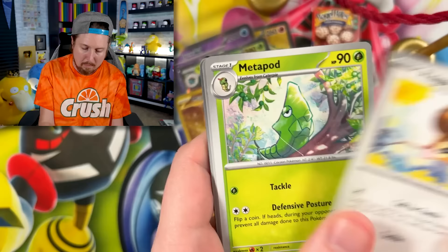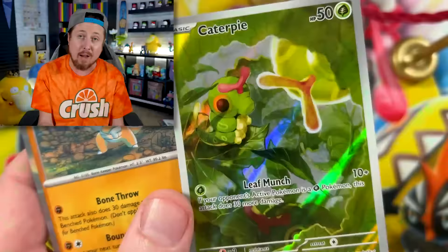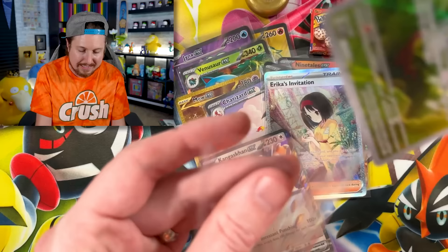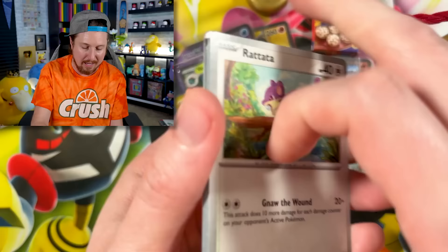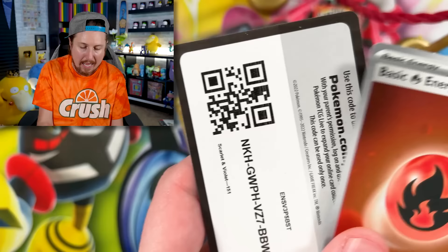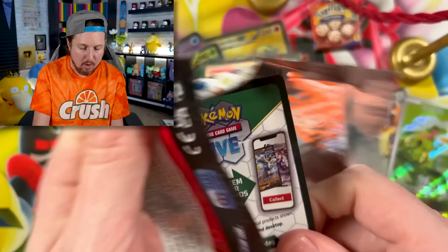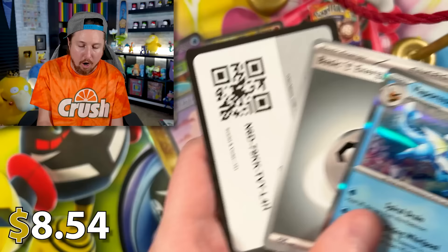We got Kangaskhan EX making an appearance. Always be yourself, Breaking Family — don't be like anybody else, there's only one of you in this world. Going into the next one: Kangaskhan EX again, starting off with a little bit of fire. We got Ponyta, Raticate, Giovanni, and a Caterpie. Let me know what your chase card is from the set. We got Rattata, Squirtle, Graveler, Arcanine, Protective Goggles, and a Nidoking. We are getting some illustrations inside of this box.